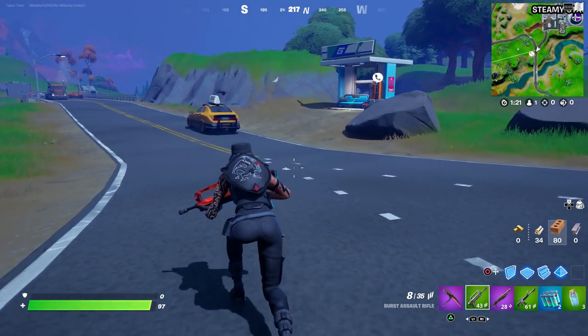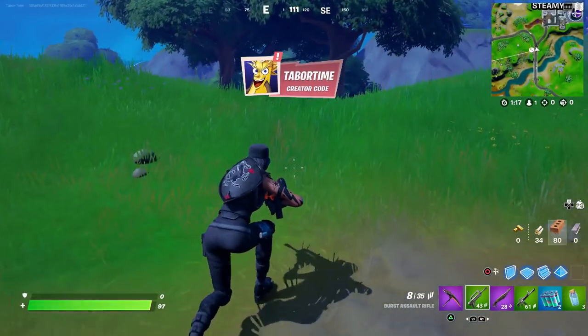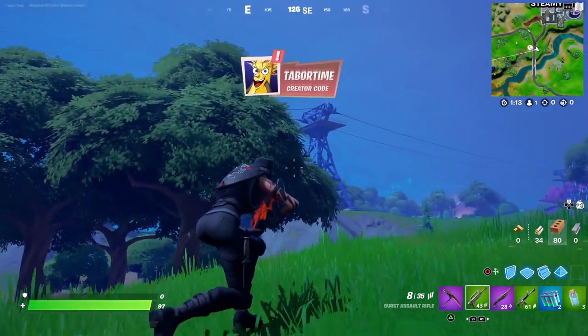There's a brand new item in the game called the Chili Chugsplash, and you can buy these from an NPC, or you can get them from a llama.